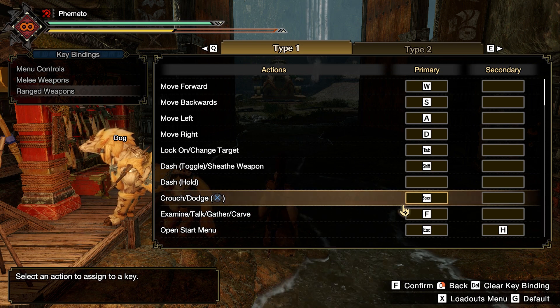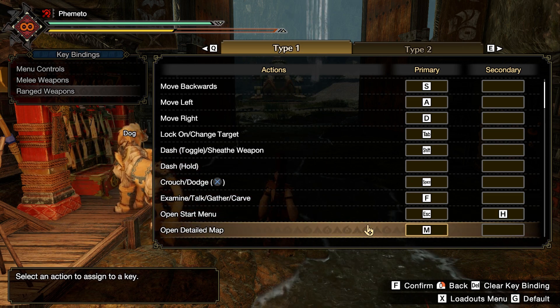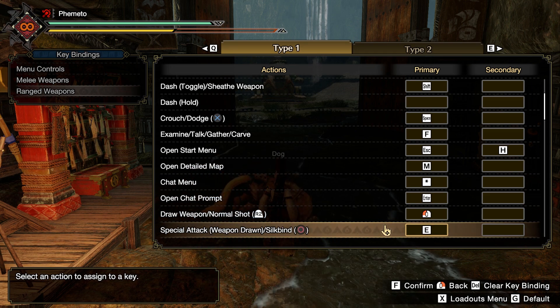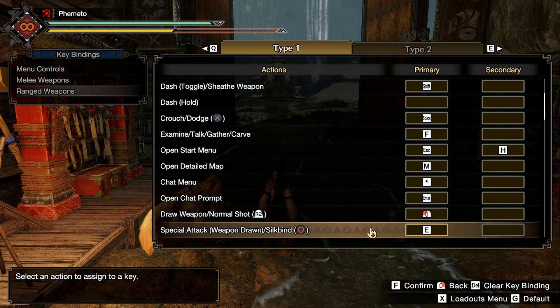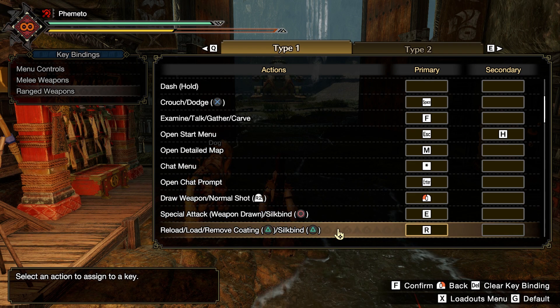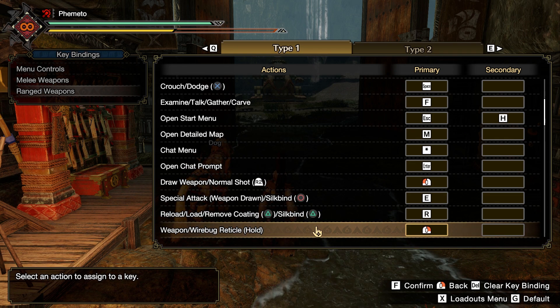For standard keybinds: Dodge is on Space, Interact is F, and I threw the chat menu off to the side to free up other keys since I'm not going to talk to people anyway. Left click is shoot — standard for shooting games. Special Ammo and Special Attack are on E, which is what I had in World. For gunning, special ammo like landmines or Wyvernheart loads with E. Bow power shot is also E, so you manage your bow with left click and E. Reload and Load Coatings are on R — R for reload in a shooter game, makes sense.